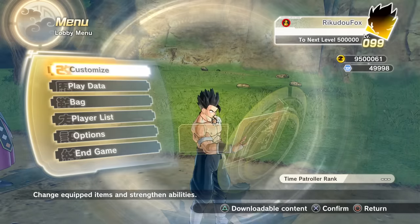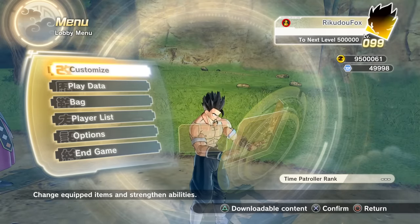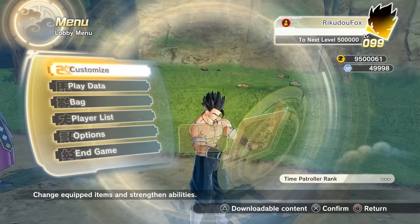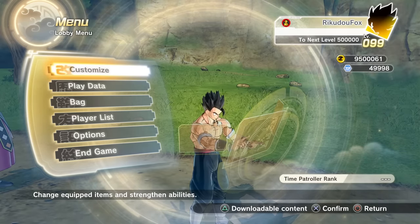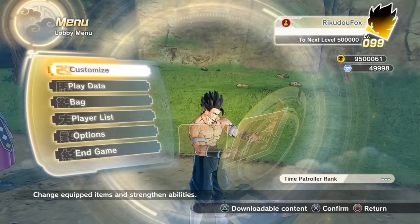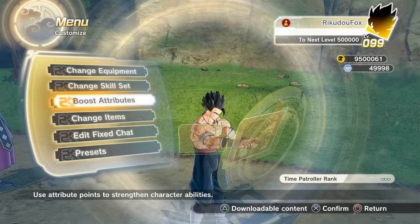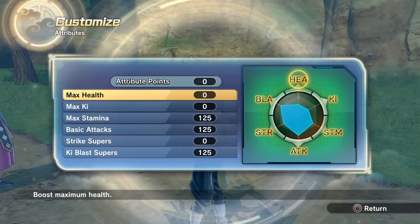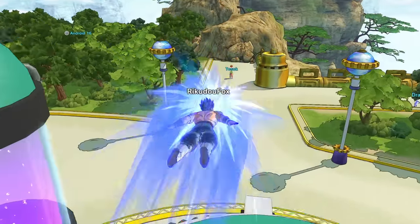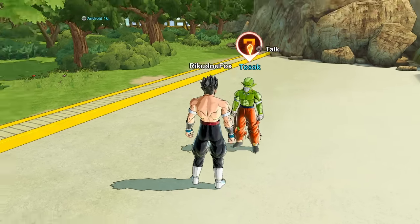As you can see we are now in the three digits — level 099. To get to the next level it's going to take 500,000 experience points. I'm also going to be showing you a faster way to level up. But first let's see if we have any attribute points — we don't, because obviously we do have to level up. If you don't know how to level up extremely fast, you need some time patrol medals.